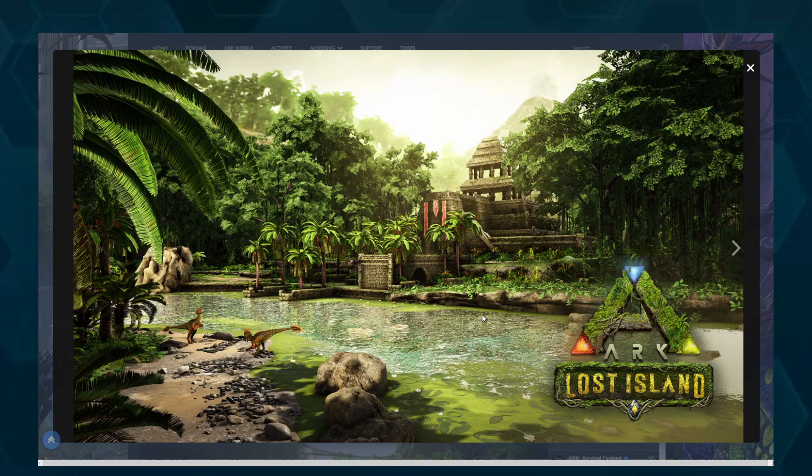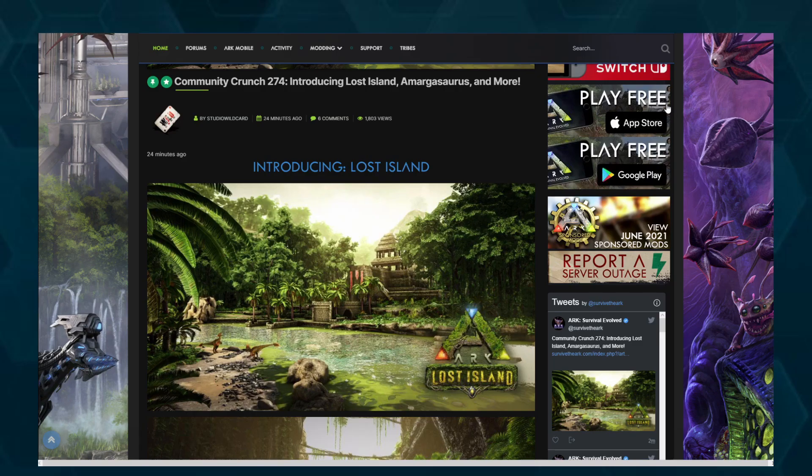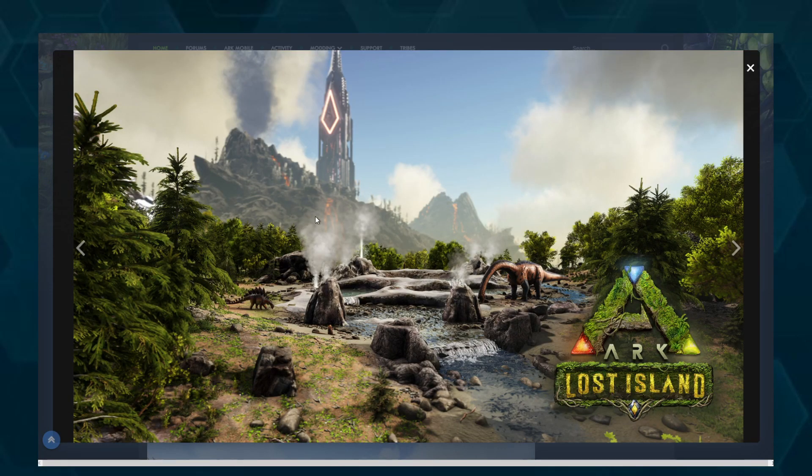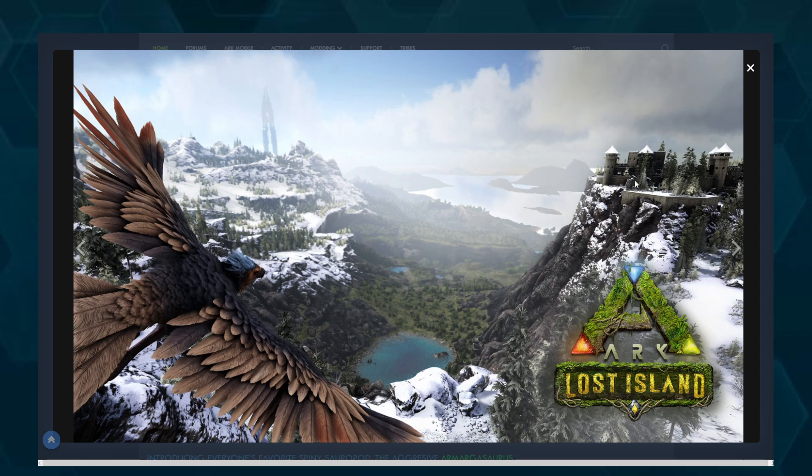Introducing Lost Island — we have this temple here that looks pretty nice. We see raptors just hanging out, it's very luscious and green. This reminds me of Ragnarok, like that cave area. We have a trike here. There's also a volcano biome, pine trees that could go into a redwood-ish area. We have a castle — can't miss out on a castle, right? There's an Argentavis there. A lot of water, similar to Ragnarok with the valley, snow, and castle. I really like that.